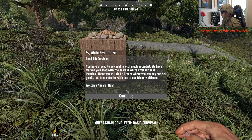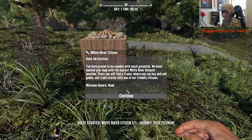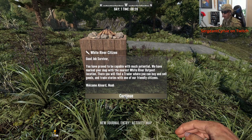You have proved to be capable with much potential. We have marked your map with the nearest White River Outpost location. There you will find Trader, where you can buy and sell goods and trade stories with one of your friendly citizens. Welcome aboard, Noah.